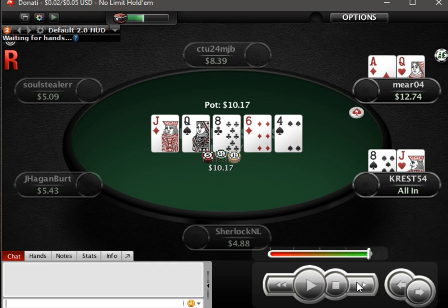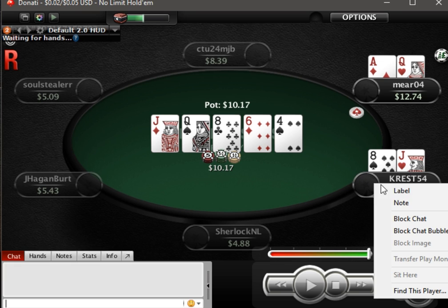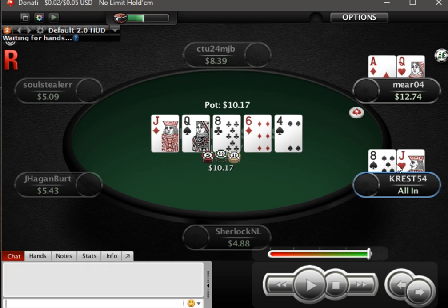Oh yay — ace-queen! Yeah, and two pair — wow. As I thought. I think this guy is just going to be labeled a fish due to that min-raise. Let's type in: min-raise, two pair.